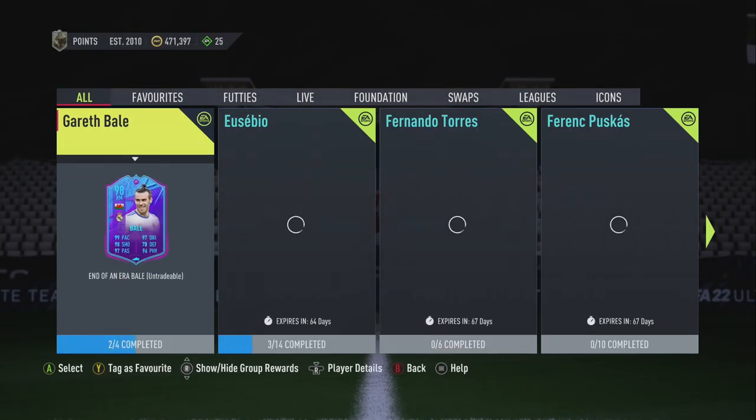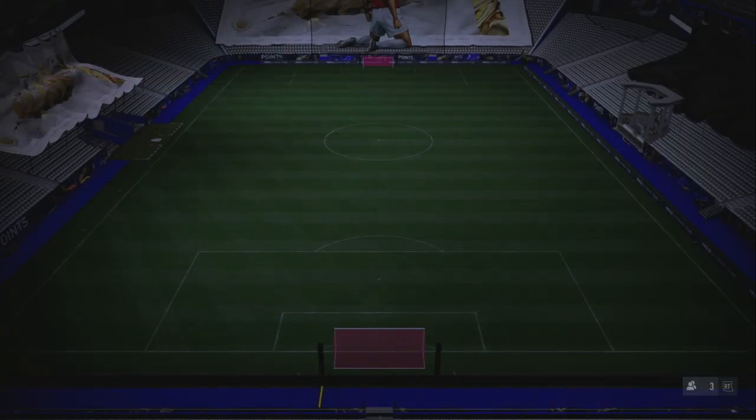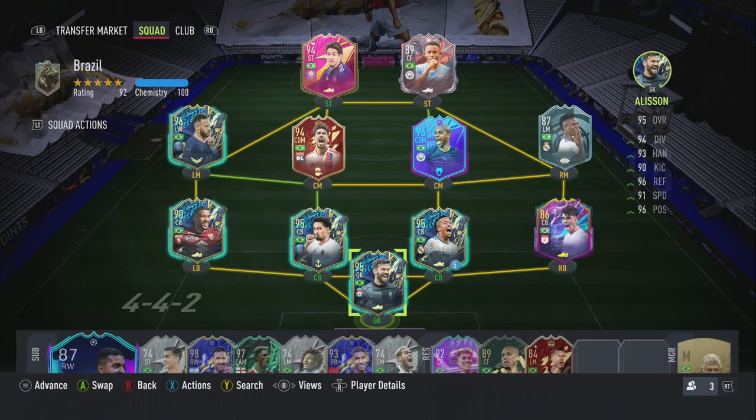Let's jump into some games, talk about tactics and much more. Our in-game tactics: we're playing 4212 narrow with Pato up front next to Gabriel Jesus. We are going to be playing in our Brazilian Footies Cup.